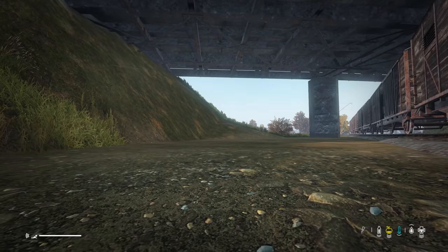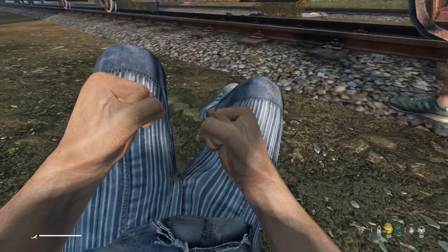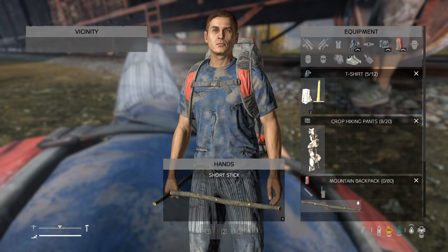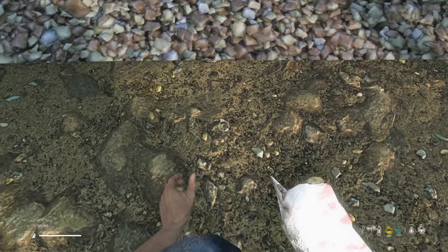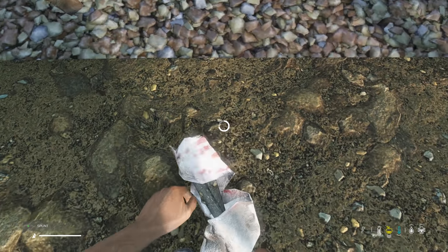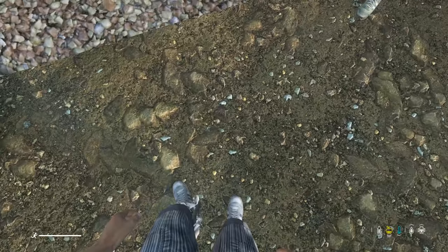Is my leg visually broken? Is my leg snapped? That's not a rock, that's a stick. How do I apply it? You can't be laid down to do it — you've got to be crouched, then 'fix fracture.' Got a little logo in the bottom right for a snapped bone.